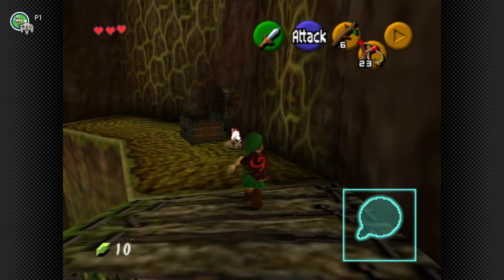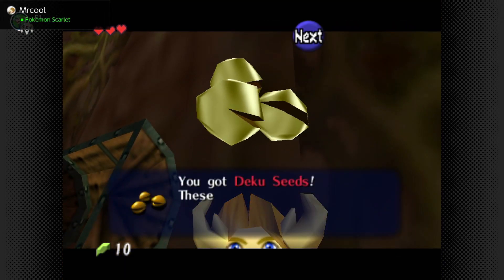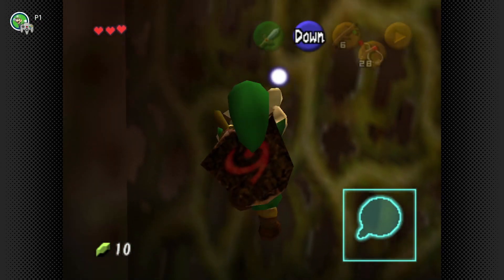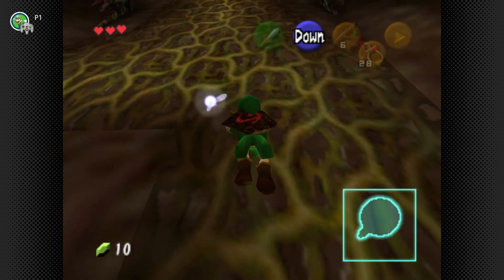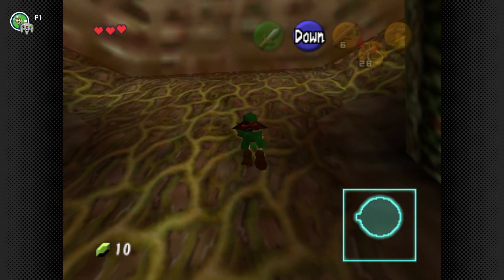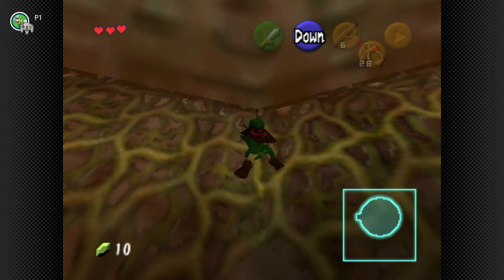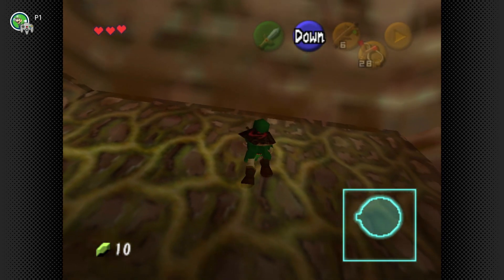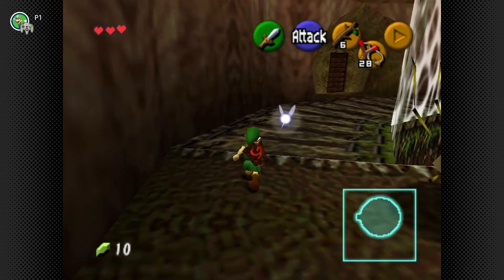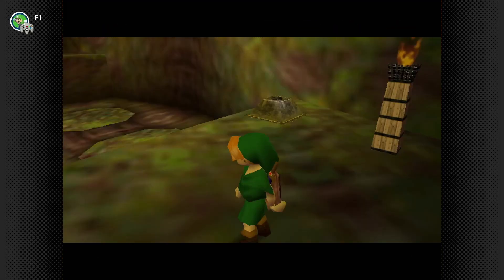There's the item we need — you got the Deku Seed. They're small, hard seeds you can use as bullets for your slingshot. You can hold up to 30, but you can increase that to at least 50 by playing minigames later in the adventure. I'd say it's not really necessary to upgrade the slingshot very much, because another item comes later that almost makes the slingshot obsolete — except for maybe one thing.